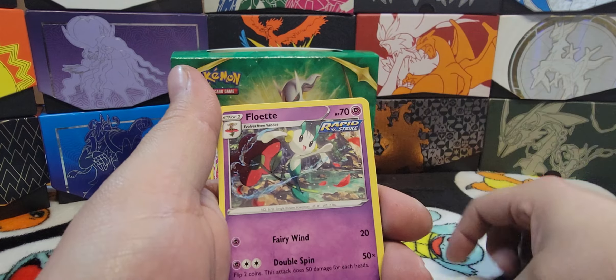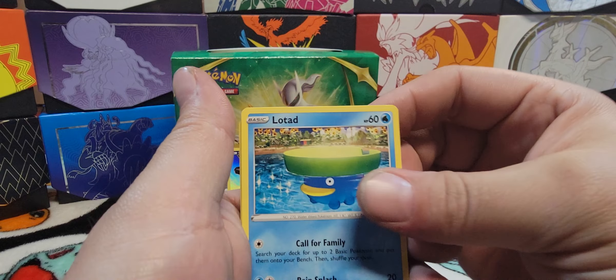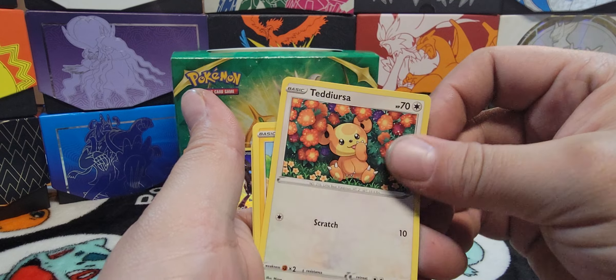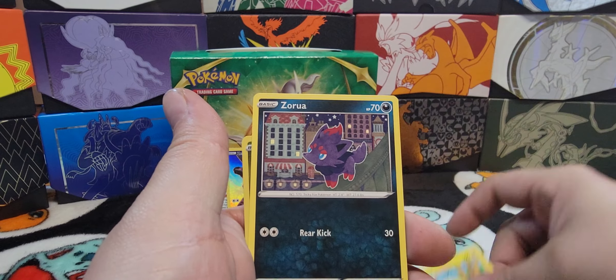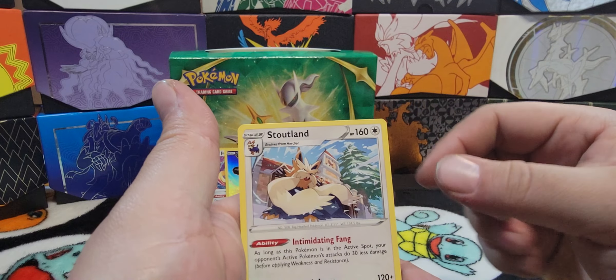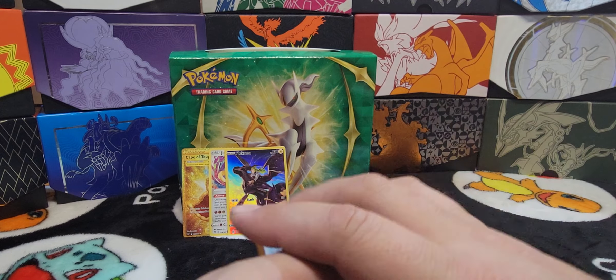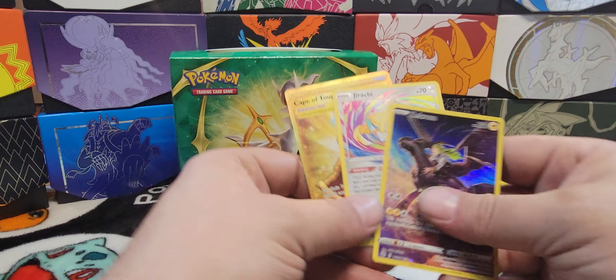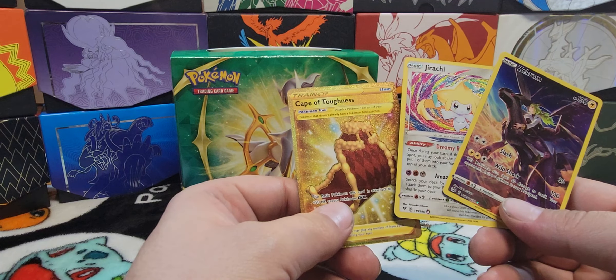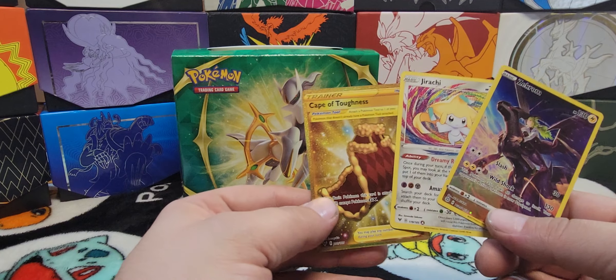Evolving Skies pack: Herdier, Floette, Latias, Sableye, Terrakion, Mareep, Zorah, Dialga, and Stoutland. Alright guys, that does it for our video today. These are our three hits, including that Cape of Toughness gold card.